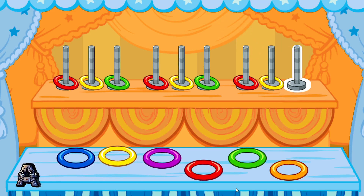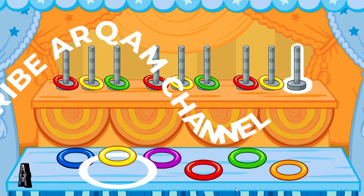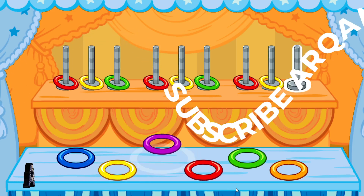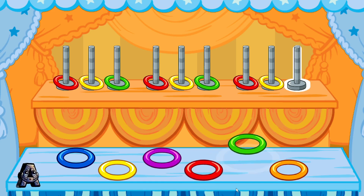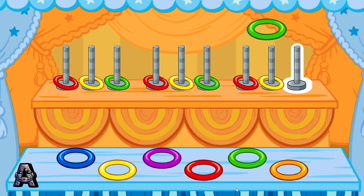Here's another pattern. Look at each color: yellow, yellow, yellow, yellow, yellow, yellow, purple, purple, red, red, green, green. Nice work — the next color in the pattern is green!